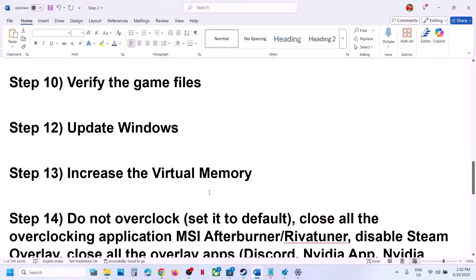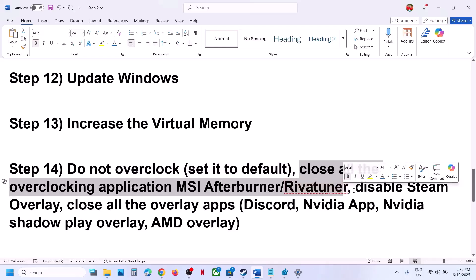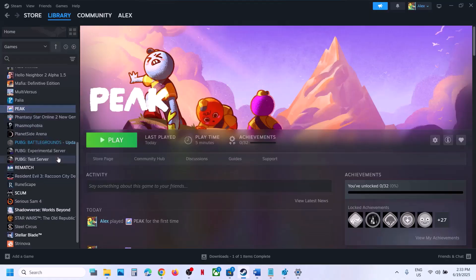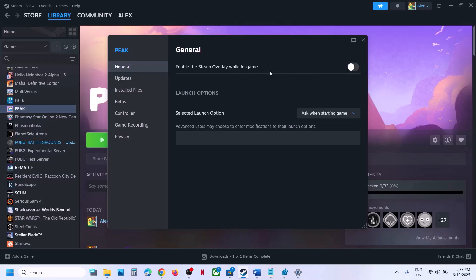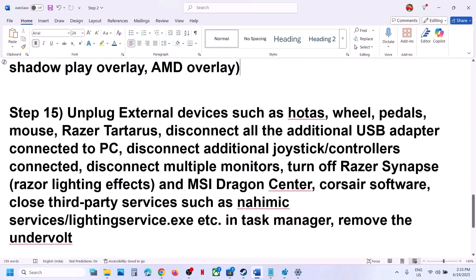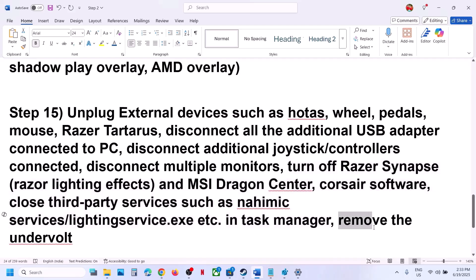The next step: do not overclock. If you have overclocked your computer, set it to default and close all overclocking applications such as MSI Afterburner, RivaTuner, or similar. Disable Steam overlay — right-click on the game, select Properties, go to the General tab, and turn off 'Enable the Steam Overlay while in-game'. If you have Discord running, go to Discord settings and turn off overlay. If you have the NVIDIA app running, go to its settings and turn off the NVIDIA overlay. Close all overlay applications, then launch the game. Also unplug all external devices you are not using — hotas wheels, pedals, USB adapters, extra controllers, multiple monitors. Try launching the game on a single monitor. Close any third-party services or applications, remove any undervolt, then launch the game.